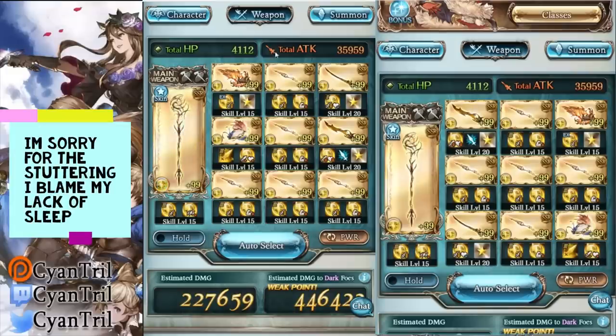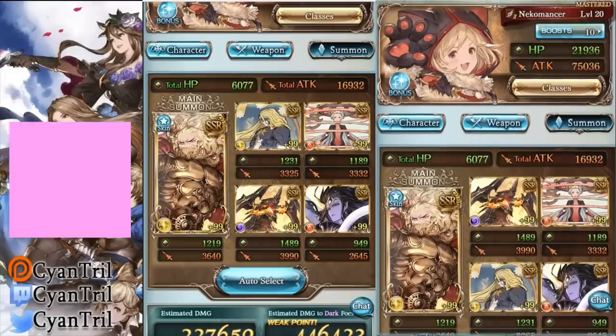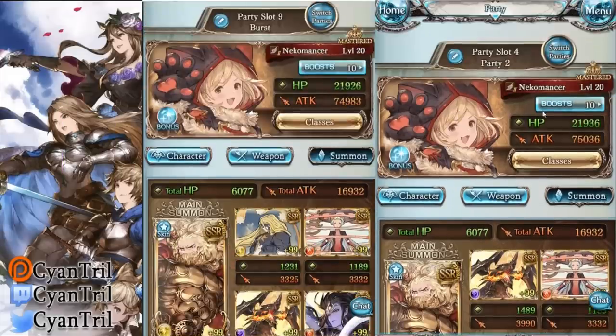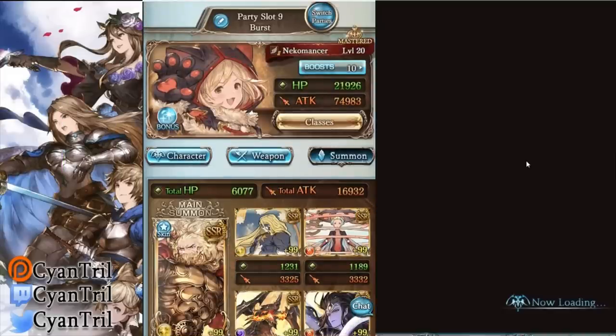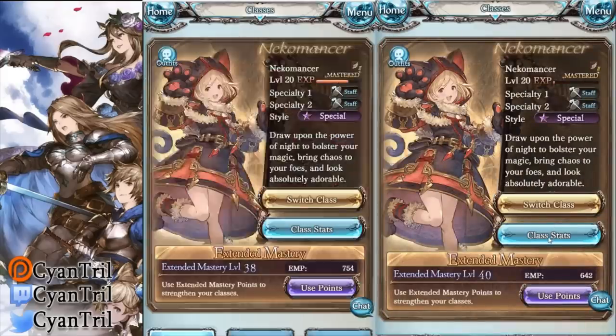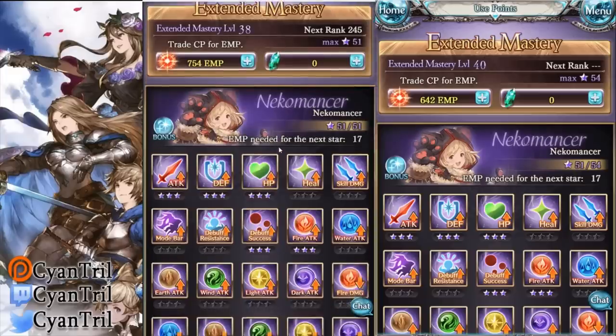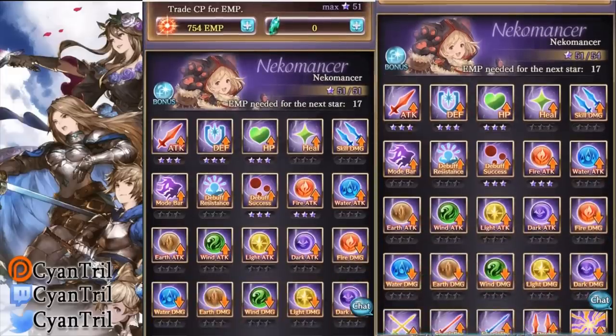You can see the opus keys — the exact same opus keys. I just put the weapons in different positions so you can tell each account apart. Stats are exactly the same — attack, HP, nothing different there. The summons are mirrored too; I just changed their positions. The summon stats are exactly the same.